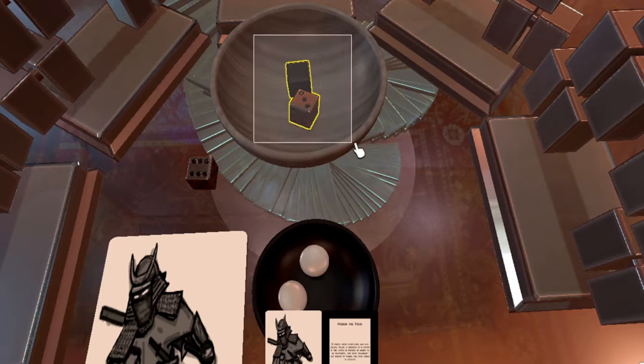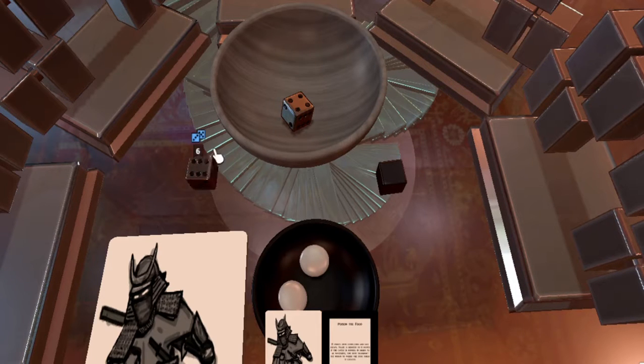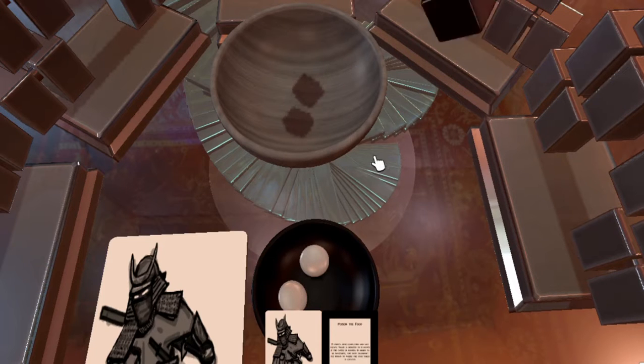In addition to hiding your intentions and objectives, you will also use the cover of your player screen to confuse other players and bluff your way through movement rolls by either using both movement dice or a single movement die together with a custom decoy die.